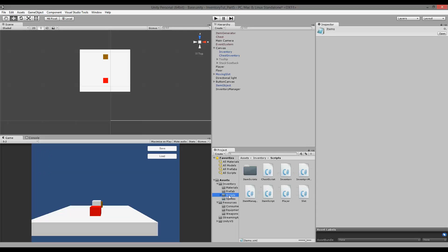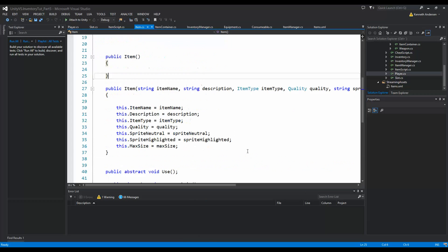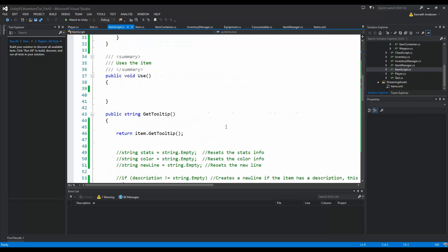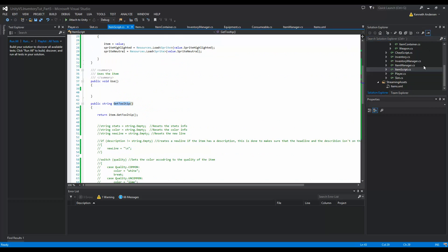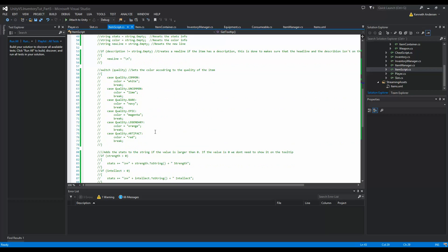We need to fix this by going to our item script. In here we'll see that we have this function called getTooltip, and right now it doesn't contain anything. I left some code inside my item here - inside getTooltip in the item script there is some code we can reuse.